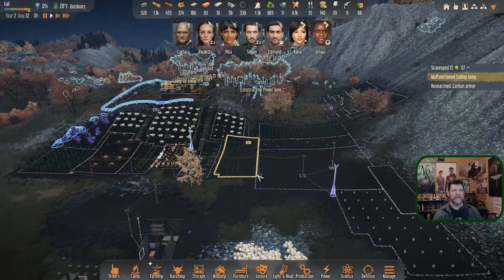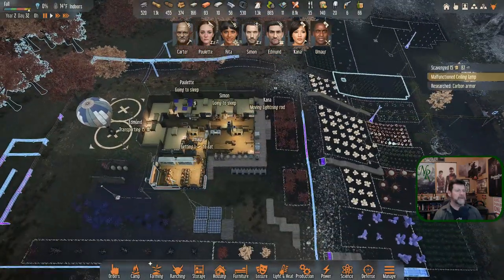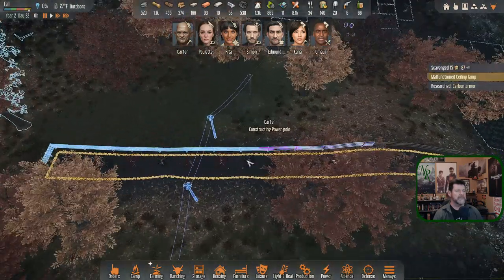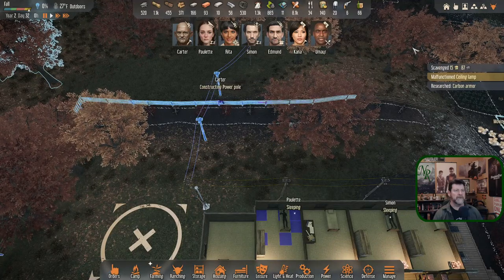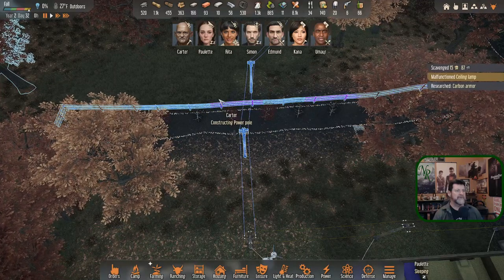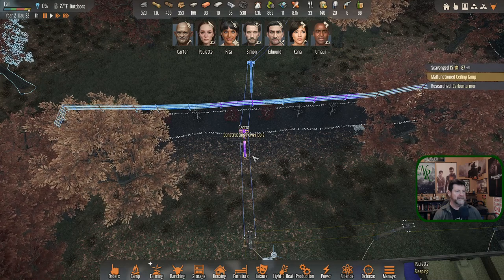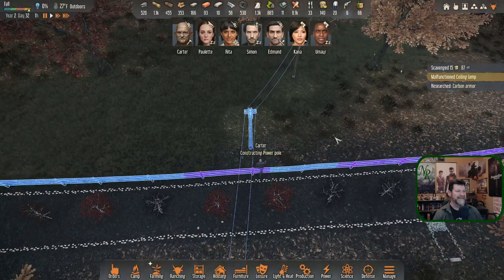Carbon armor research is finished. Umair is going to sleep. Ebon is still getting back. Carter made his way all the way around — probably had to go find wood, since none is on the porch; we bring it directly out to the fence line instead of the power pole we were supposed to be working on. Carter was tasked with two power poles but dropped it off in the wrong spot — doing them separately.